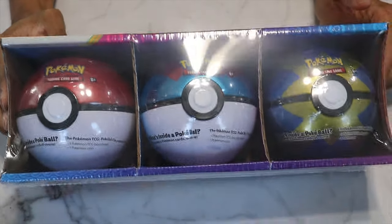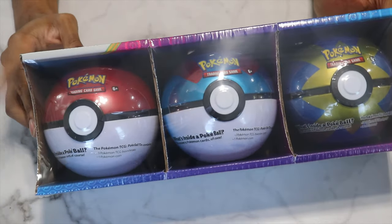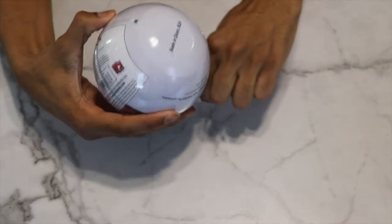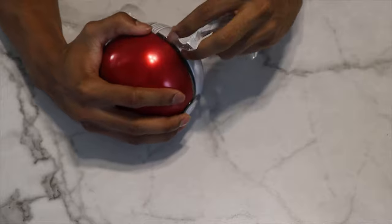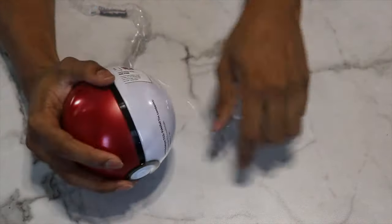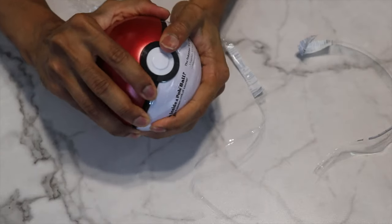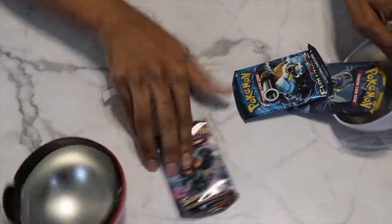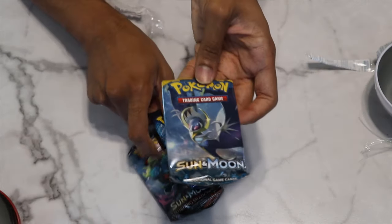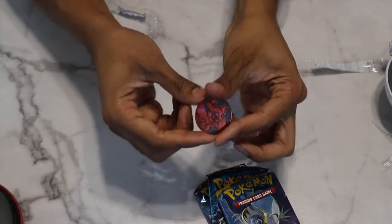Let's crack open these tins and see what we got. We're going to start with the Pokeball first. So if this is your first time watching these videos, what you get in here is three packs per tin and a Pokecoin. The packs are going to be Burning Shadows, Sword and Shield, and either XY Evolutions or Primal Clash. So we have Burning Shadows, Evolutions with the Blastoise pack, and Sun and Moon, and we have a Volcanion coin right there.